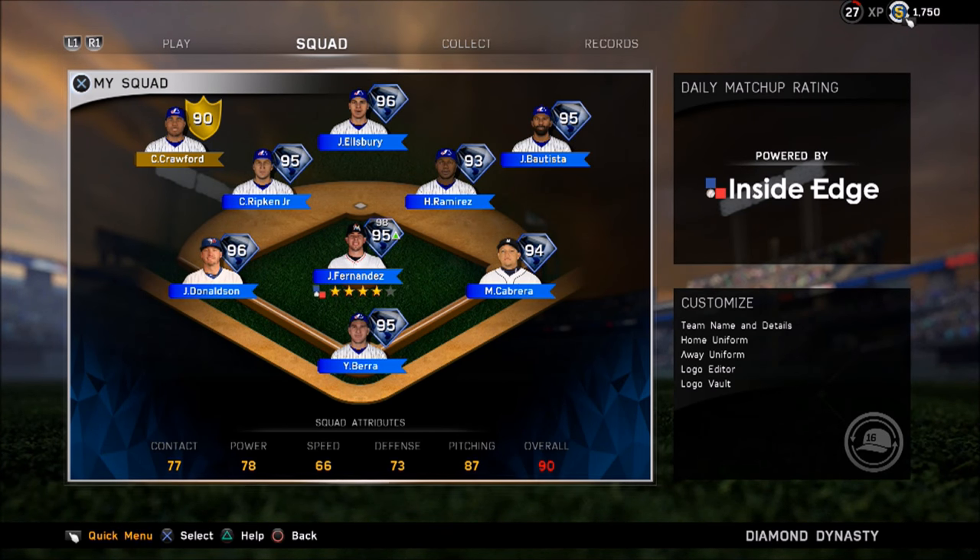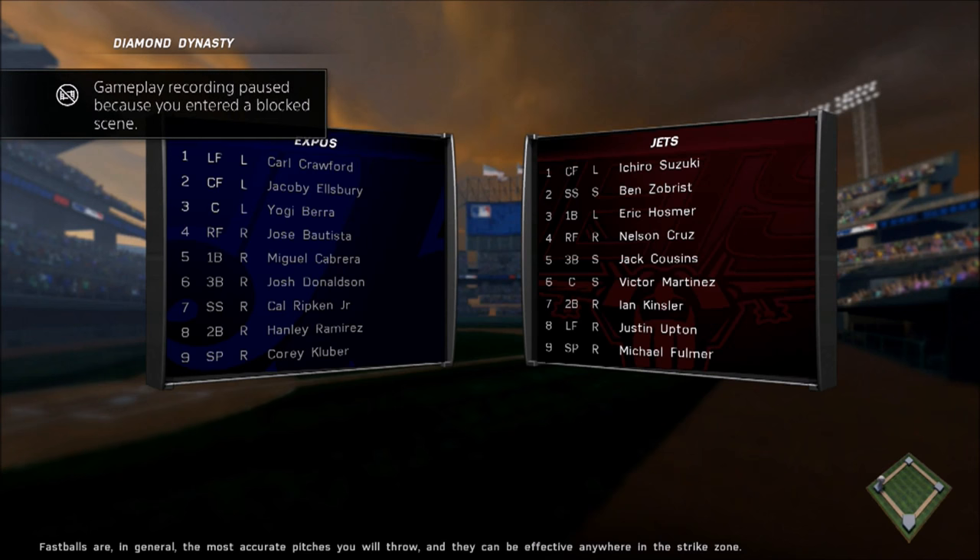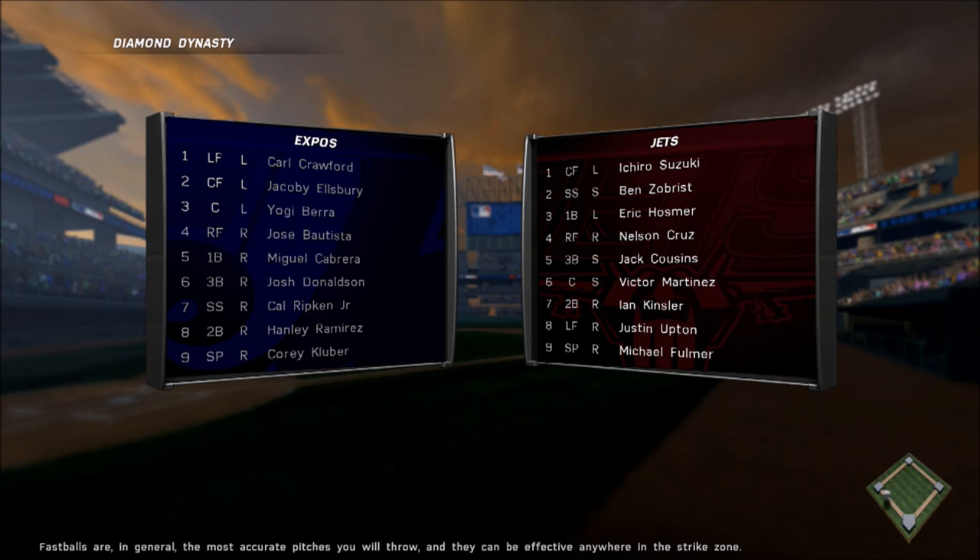Funny thing happened last night. I come on the game, get my 9th stamp for just logging in, get the free standard pack, go on Diamond Dynasty, open the pack - Miguel Cabrera out of nowhere. I couldn't believe what I was seeing. Pulled Miguel Cabrera out of a standard pack and I almost lost it.